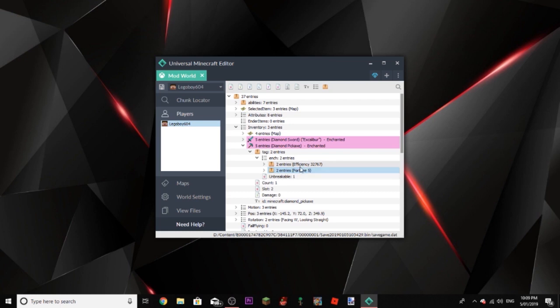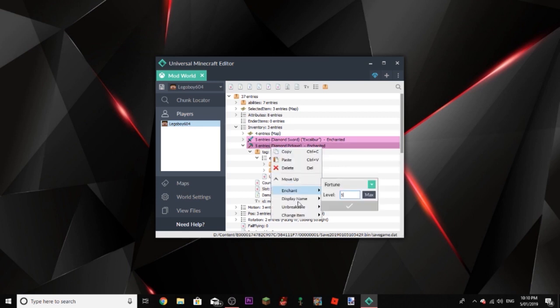By the way, if you do use the max enchant entries, when you go back into the game it will say you have like Efficiency 1, although you actually have Efficiency 32767 which is the max it can do. You'll see that we've got more slots to — say I want two diamond pickaxes, which I'll quickly name The Breaker, because that's also cliche.